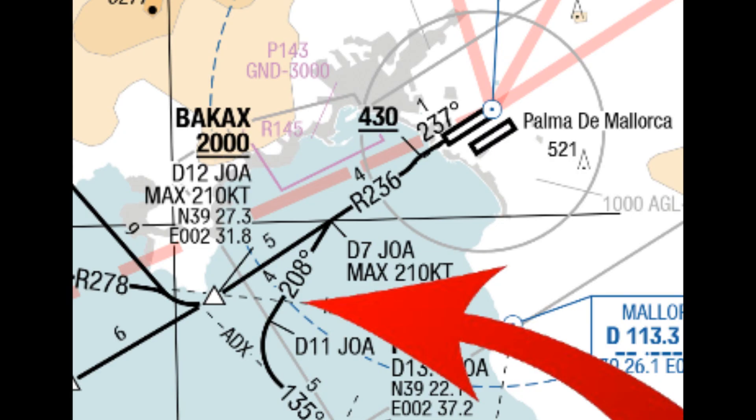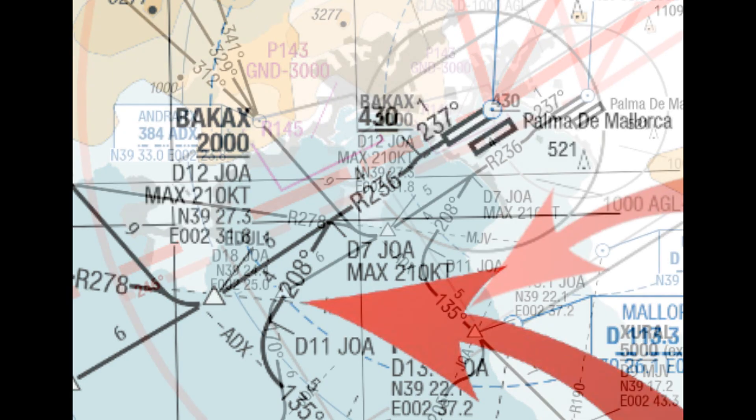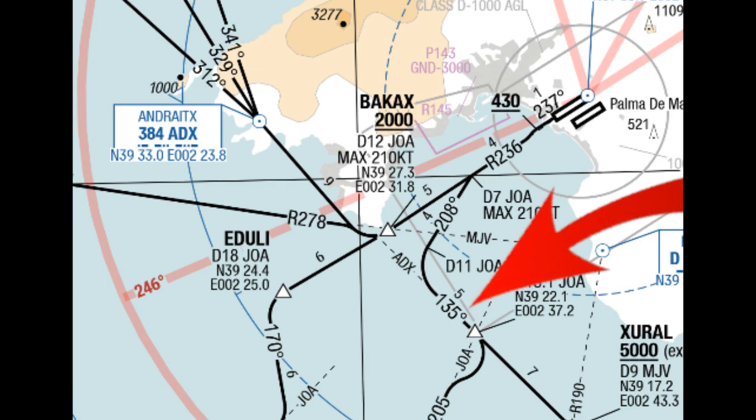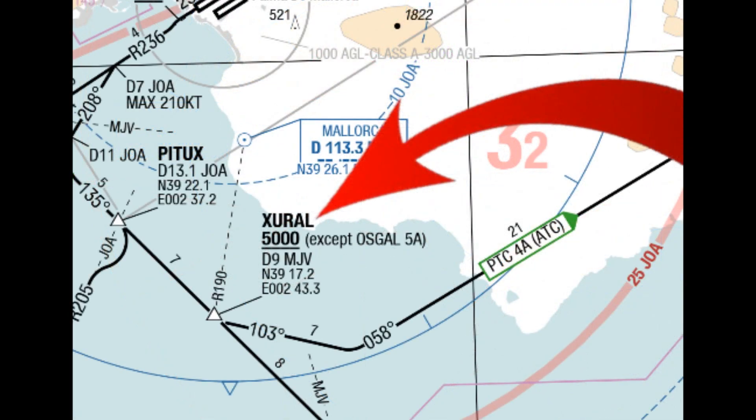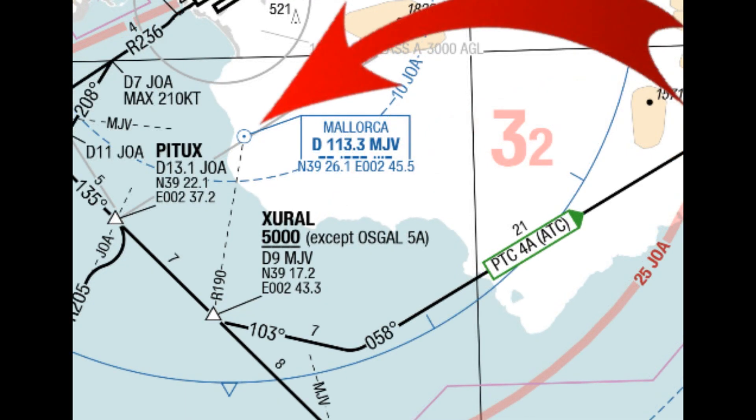We keep that heading until we intercept the 135 degree radial from the Andrade NDB, which is here. So we fly here and we intercept and get on that radial. Then we stay on that radial until we reach XURAL. XURAL is a point that is coded which we are not allowed to use because it's raw data. So the chart tells us that XURAL is on the 190 radial from Mike Juliet Victor, so we have to tune that in and wait till we pass that radial to know we are at XURAL.